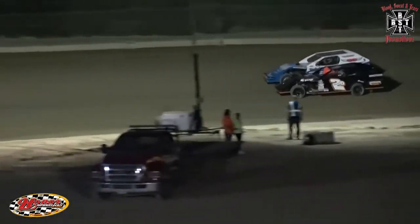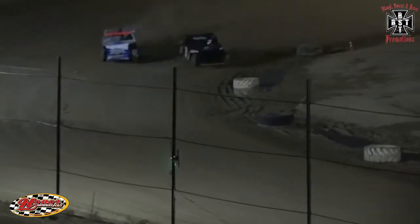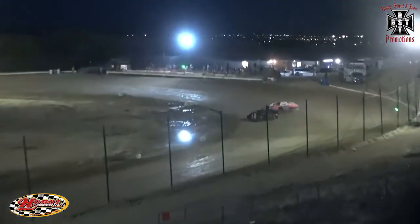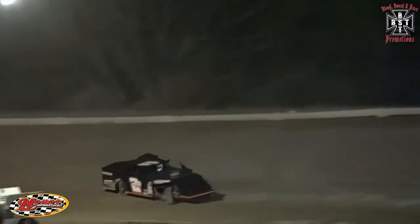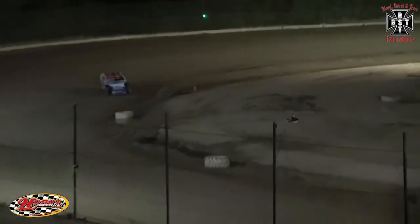Dustin Horak going to lead us to the green flag here. 12 laps. Here we go. Horak getting a good run on that low side, but Roth gets a real good run on that top side using all the momentum. Horak goes around. Dustin Horak in that number two spot in the 2D.